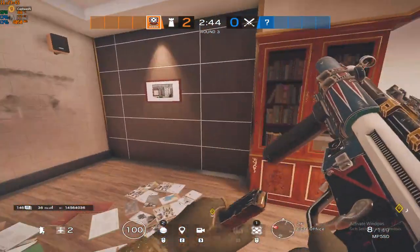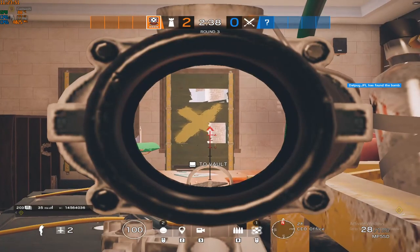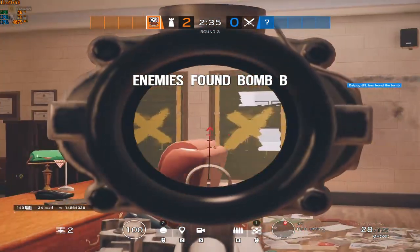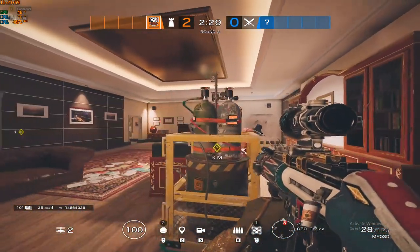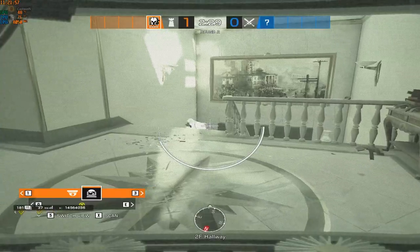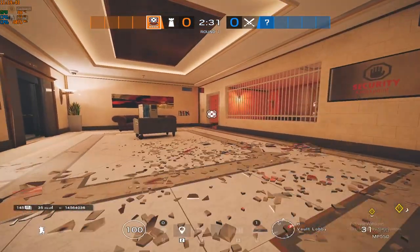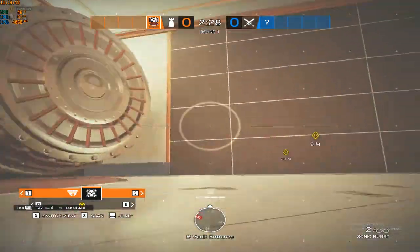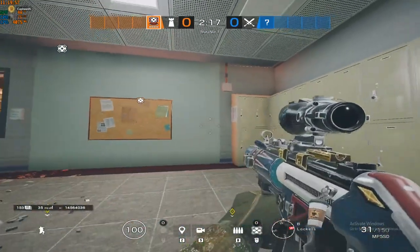Think about where you're going to position yourself during the round, and where you'll be exposed from playing that position. If you're going to be exposed from the outside of the building where attackers will have an advantage, you should probably change positions. Think about other points of exposure and how you will cover them. If you'll be exposed from a staircase, barbed wire is a great solution — attackers have to destroy the barbed wire, alerting you before they peek you. If you'll be exposed from a room, doorway, or breach, have someone place a cam watching that exposure point. You can use this cam to make sure no one's coming there, and if someone does come, you can reposition.